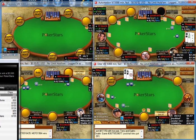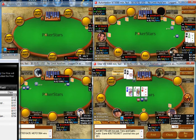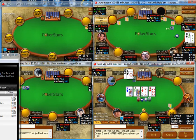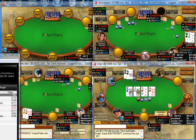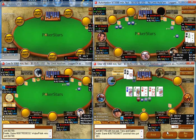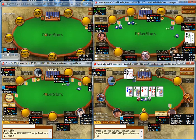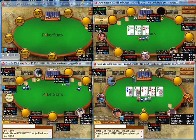Ace-10 suited here, I'll be opening this hand and I get called by the high-VPP fish. I flop a gutshot with ace high and bet it — he snap calls. A nine on the turn is just not a good card to barrel. There's really not many good cards to barrel against a player like this because they're going to be calling you just about every time. The river's not a good card to bluff either, so I'm just going to check and let him have that one.